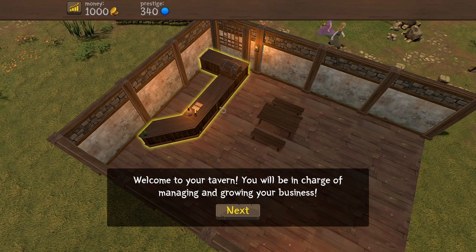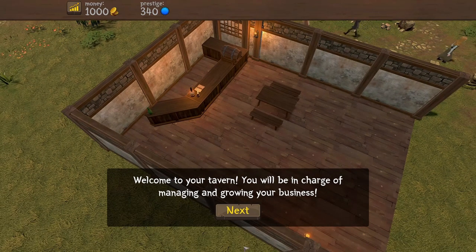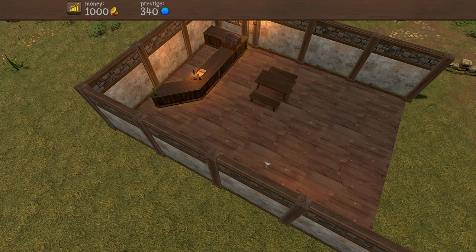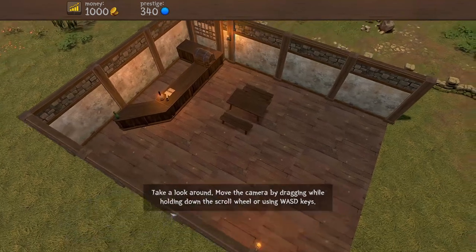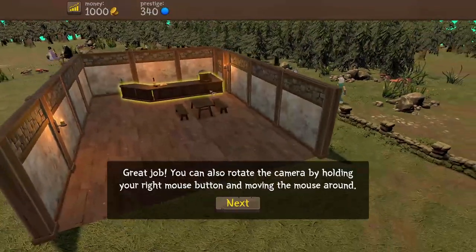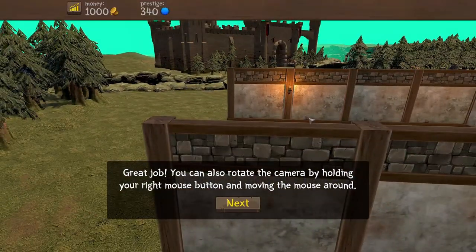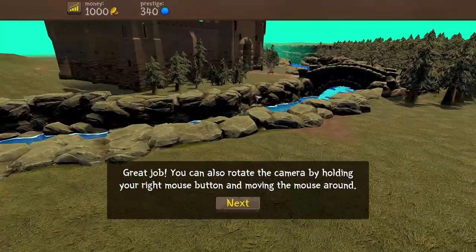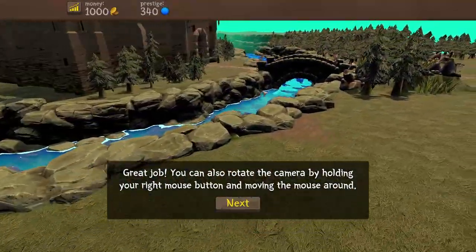Here it is - we have a little bit of tutorial stuff to get through, but we can fly through that nice and quick. So: welcome to your tavern, you'll be in charge of managing and growing your business. Take a look around - basic camera controls, we can move about and look at stuff. There's a castle in the game now! They've built a bit of world.